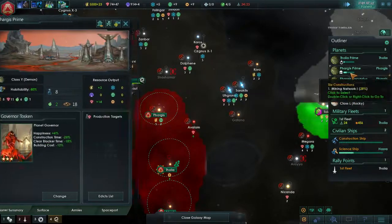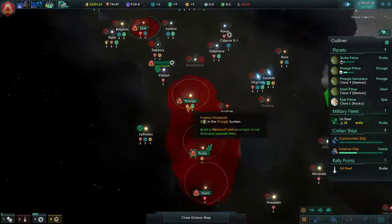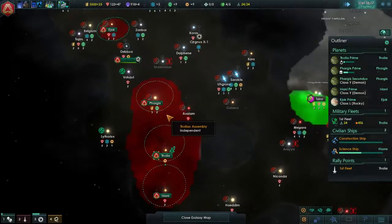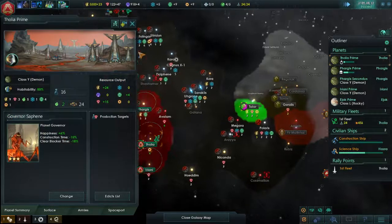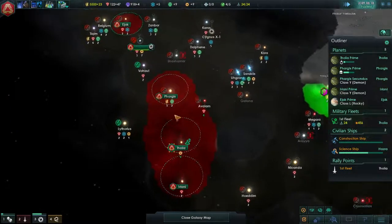Let's just make sure all the planets have governors, because I have been known to forget about that from time to time. I'm trying to nickel and dime myself back into power now. A 2% happiness bonus might be all the difference in terms of production. You never know.